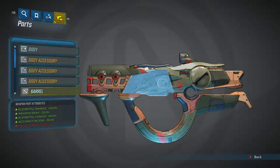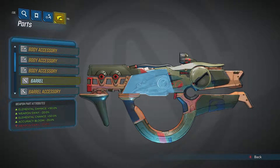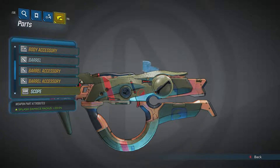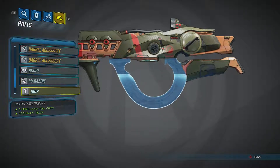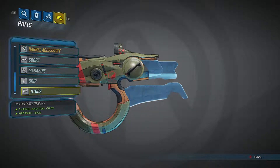That's a bit weird — weapon sway is on there twice, one for screen and one for thread. This is the first time I've actually looked at the weapon inspection thing. Accuracy bloom minus 25%, which on this particular gun is really good. And then fire rate, splash damage radius, minus 10% damage, charge duration minus 10%, and minus 10% accuracy.